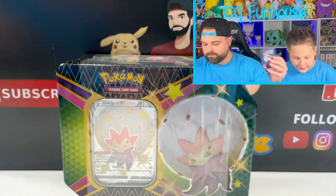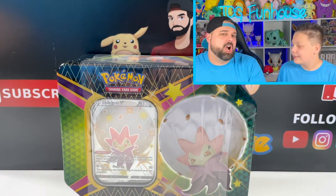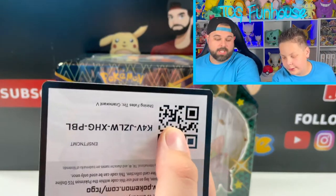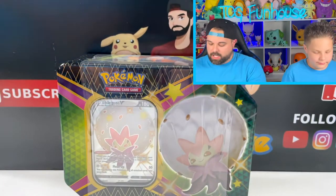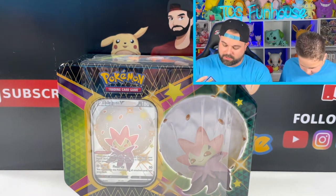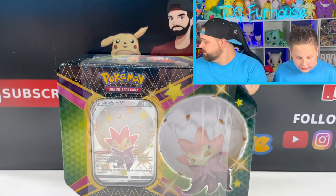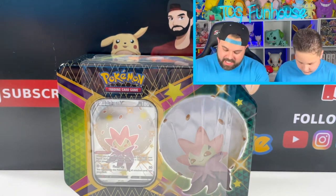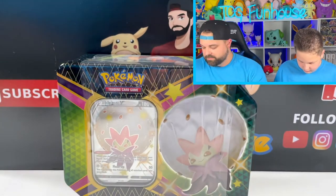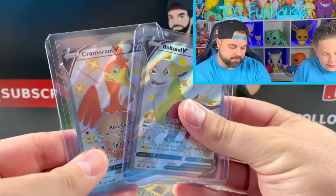Brady, how many packs are inside? Six — unless you live in the UK, then there's still five, sadly. And of course we always give away all of our code cards. There's a code card for you — this is just for the promos, so you're getting the Bultund, Cormorant, and Eldegoss promo cards. And without further ado, let's start breaking into some packs.